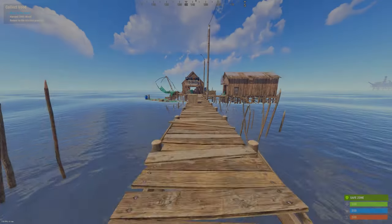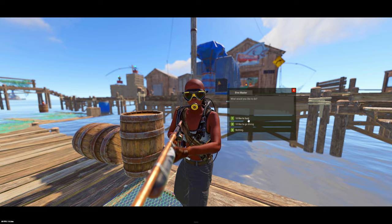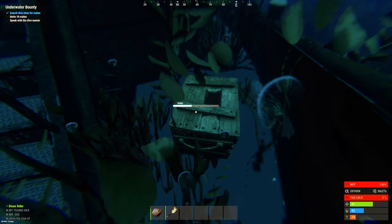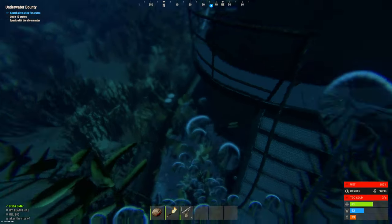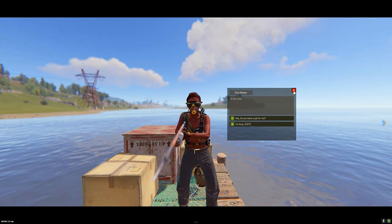The next strat, one of my personal favorites, is called the dive quest strat. Go to fishing village, meet up with the dive master, and ask him for the dive quest. This requires you to untie 10 crates at the bottom of the ocean at select sunken ship locations. These crates contain comps and on some servers even guns. Once done, report back to the dive master and he'll reward you with a pump to get your wipe started.